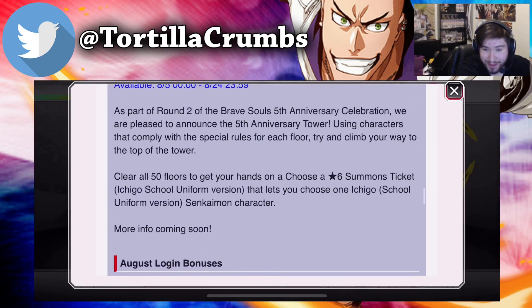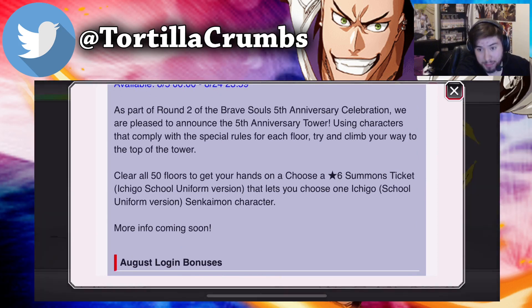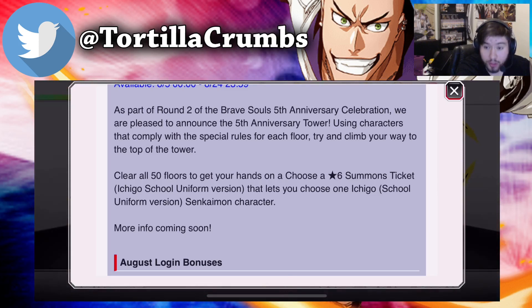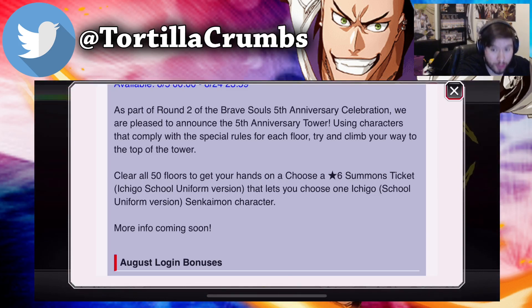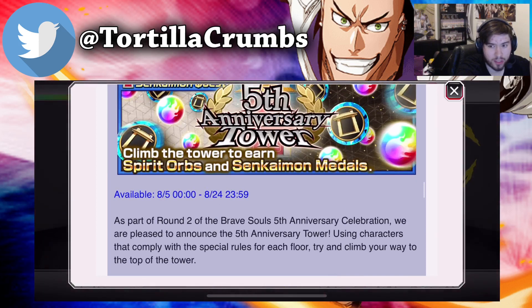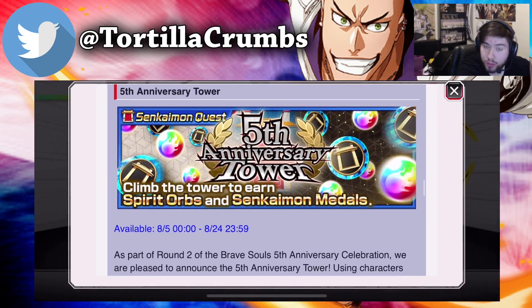If you read down here, if you clear all 50 floors, you get a choose-a-six-star ticket — a six-star Ichigo school uniform version that lets you choose one Ichigo school uniform version in common character. You know how they mentioned a couple of weeks or months ago that they were going to bring a new Senkaimon character.